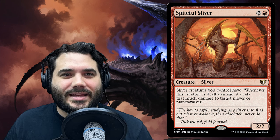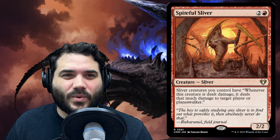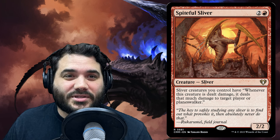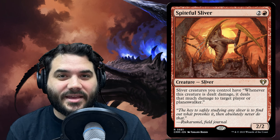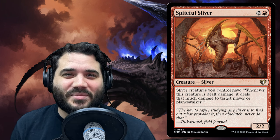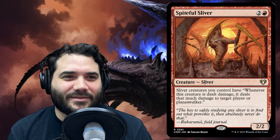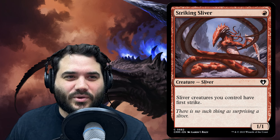Spiteful Sliver is two and a red — sliver creatures you control have: whenever this creature is dealt damage, it deals that much damage to target player or planeswalker. When we were talking about Dormant Sliver giving your slivers defender, this card lets you work around that — you can dare people to swing into you and deal that damage to a target player. A super flavorful win would be casting Blasphemous Act, having each sliver take 13 damage, then dealing that 13 to any opponent.